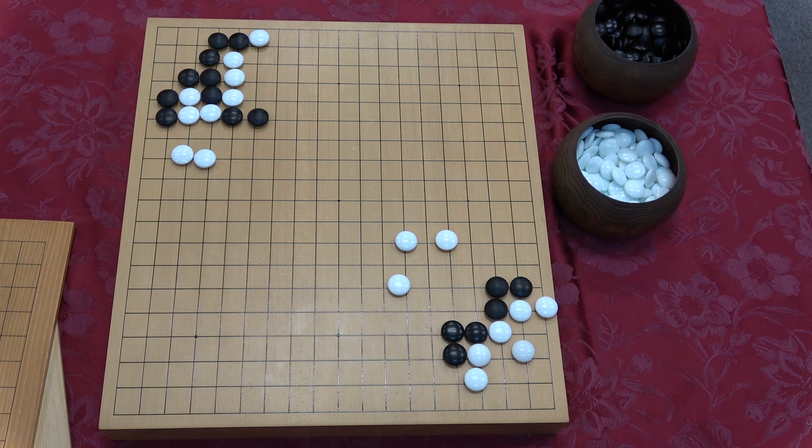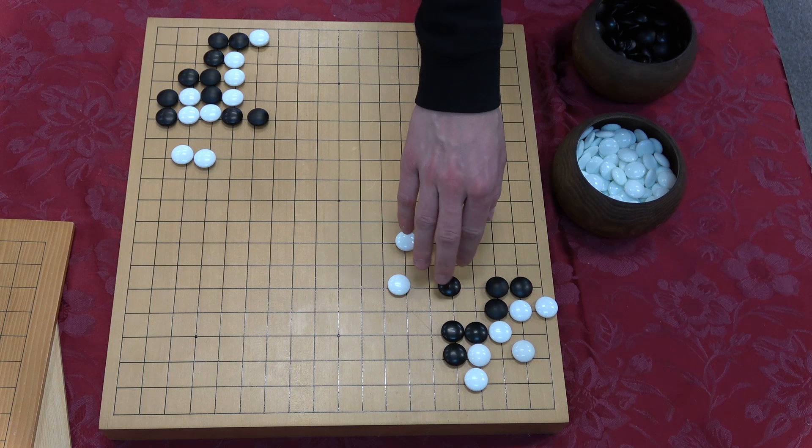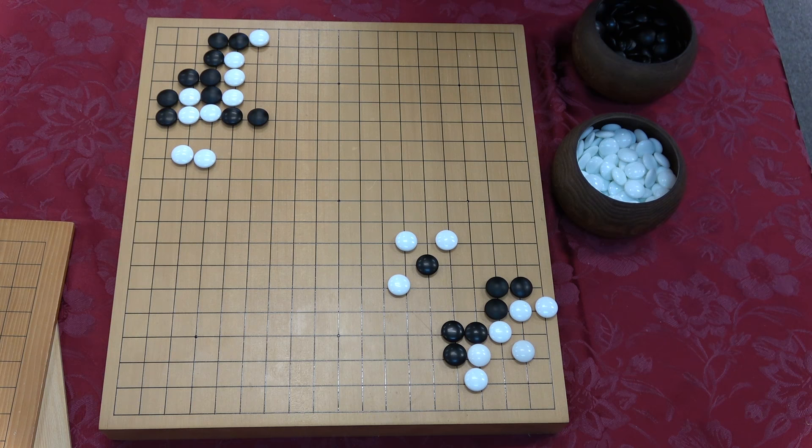Here's a great example of a honte position. What do you find for black here? There are two moves — one is solely a shape move and the other kind of threatens white. I initially saw this natural move here, but thought it wasn't enough, then I saw this move which threatens a little bit more.